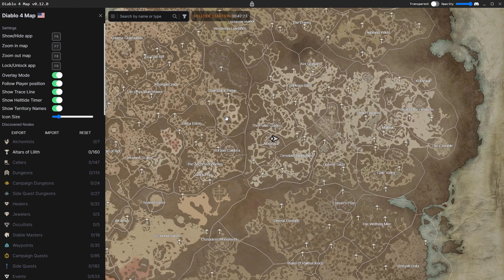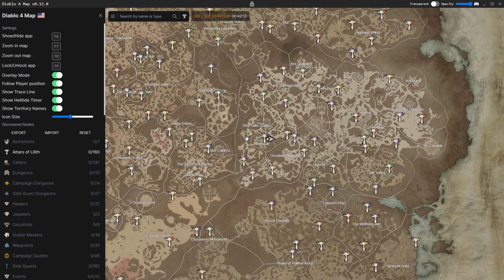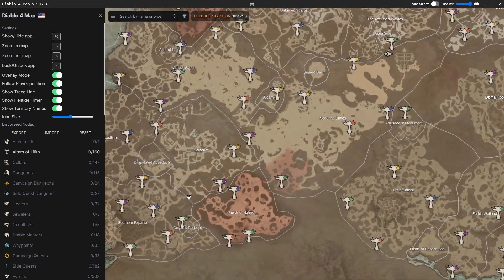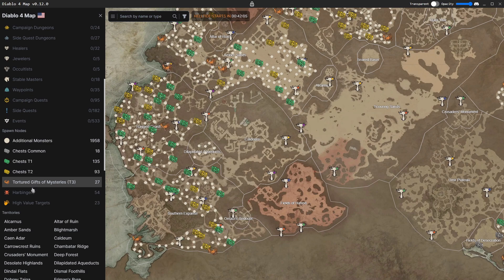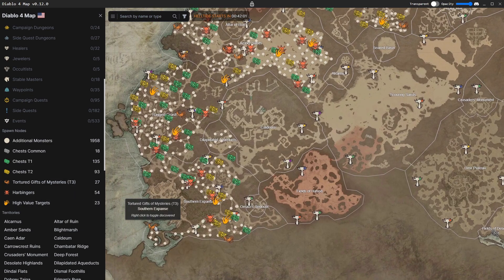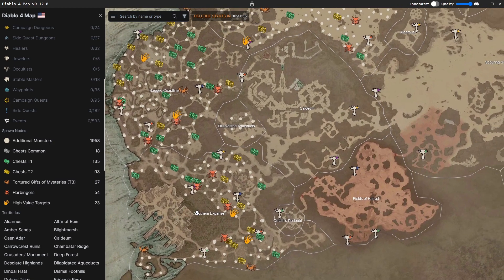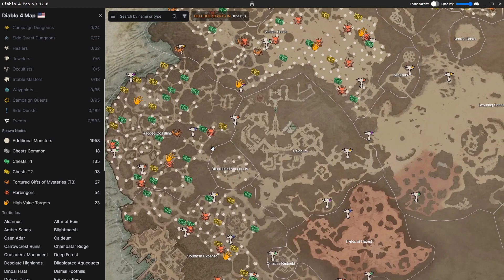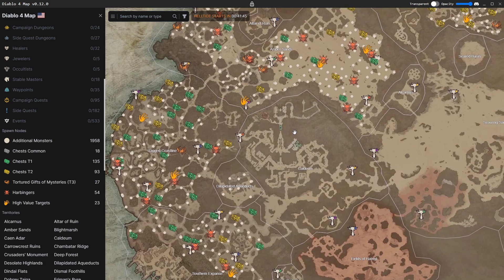I would definitely suggest you go check this out and get it installed — it's going to be a huge benefit. For someone who's more casual, like my wife, this would be a huge benefit because she won't know where all the different chests are or the Helltide locations. Now she doesn't have to tab out and look it up — she can just pull this up and look directly. It simplifies quite a lot of things. I'll put all the links to everything including the developer's Discord in case you have questions. Alright, y'all have a good afternoon, take care, and we'll see you on the next video.